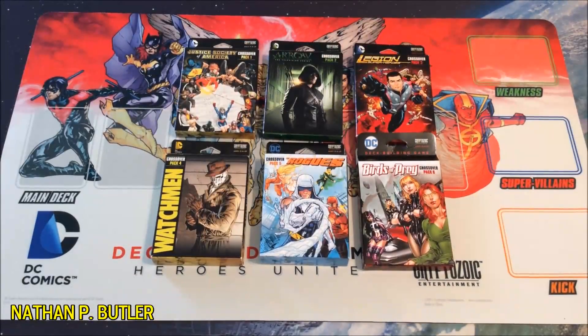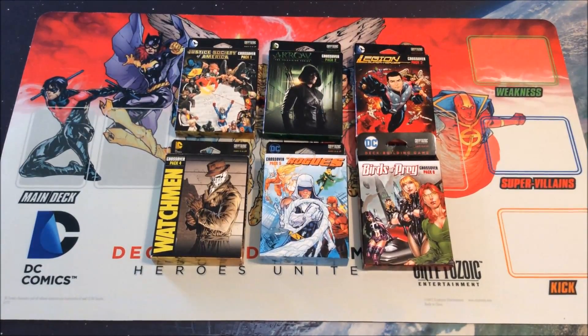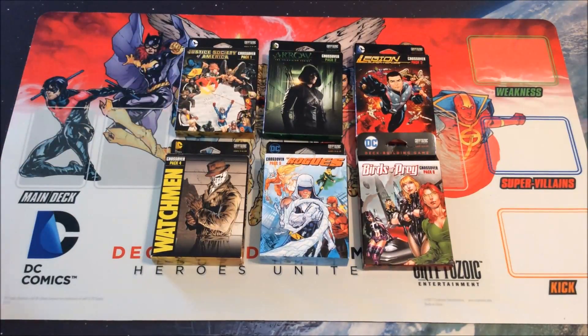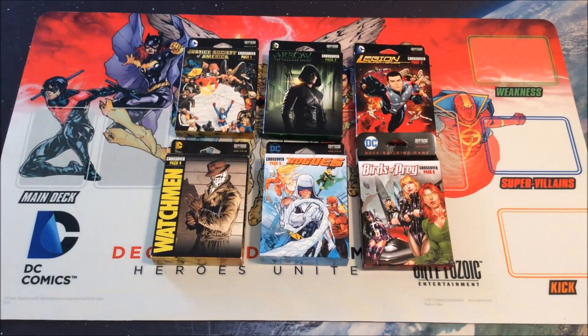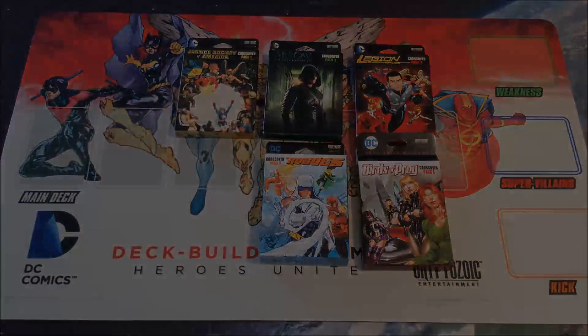Hey folks, Nathan here. This is Nate's Favorite Deck Building Games, and we continue our look at the DC Deck Building Game. This time we're looking at a smaller product than the regular box sets, crisis expansions, or rivals. These are smaller sets meant to integrate with the larger sets, known as crossover packs. There are currently six released: Justice Society of America, Arrow the television series, Legion of Superheroes, Watchmen, Rogues, and Birds of Prey. Watchmen is more complex, so we'll cover that in the next episode.